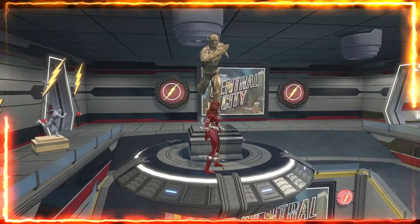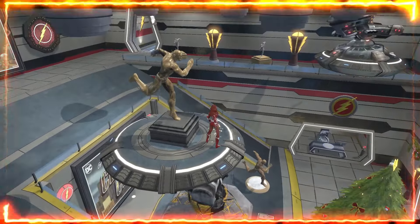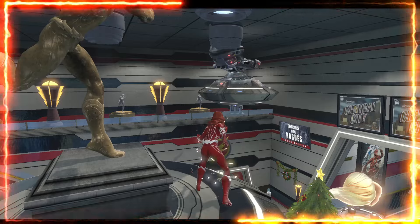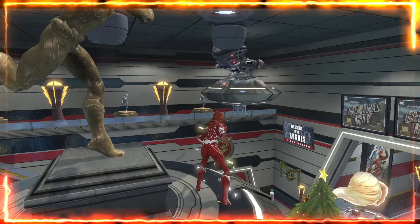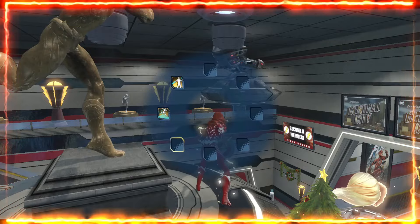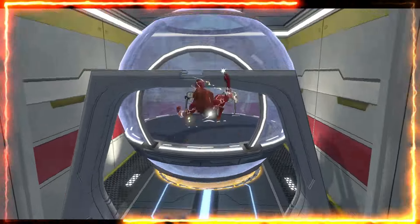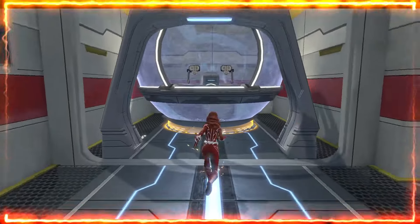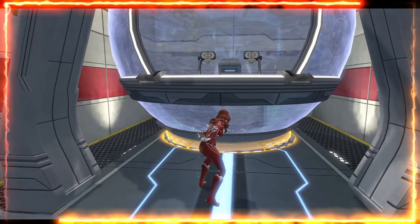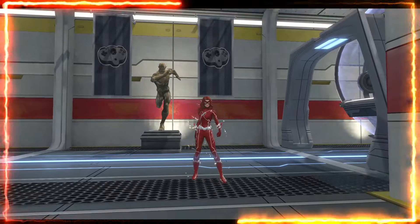This is from, I believe, the Flashpoint DLC. So this statue is cleaner than the ones below, has a different stage, and is bigger — but they're pretty much the same. And we have the treadmill over there — the treadmill that the Flash uses for speed. This is a teleport there pretty much, but I don't think it's working for some reason because there's no space there, but it's okay. We got Flash here again.